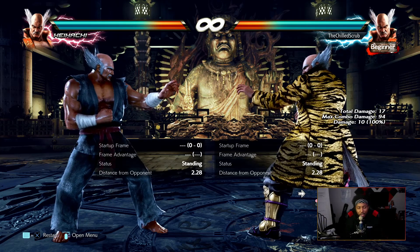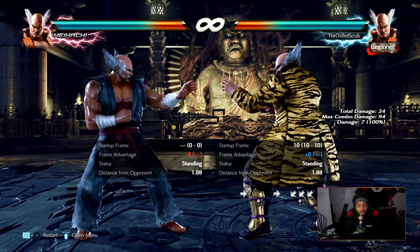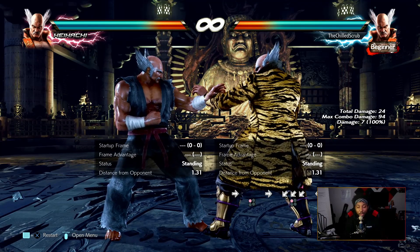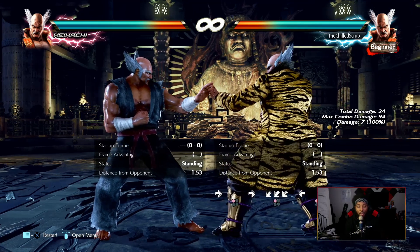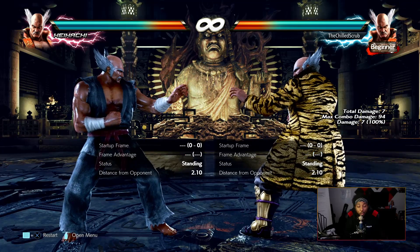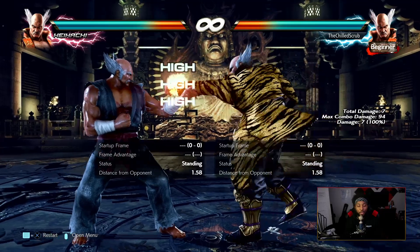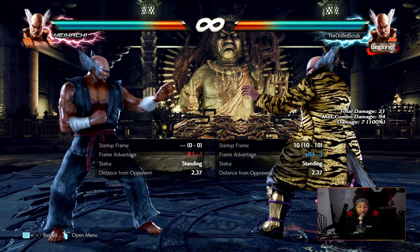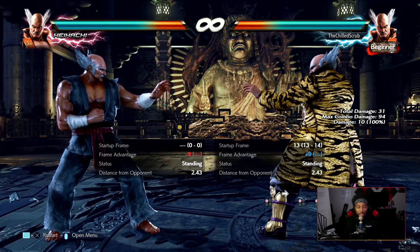Let's get into the basics of the character, starting with his jab. His standard jab is one. Like a lot of people criticize Jin for having a weak jab with no range — Heihachi doesn't have that issue. From the start of a match his jab can actually hit; if the person does nothing or moves forward, jab will connect because of the range. Even though it pushes them back a little, he still hits — that's how good his jab range is.